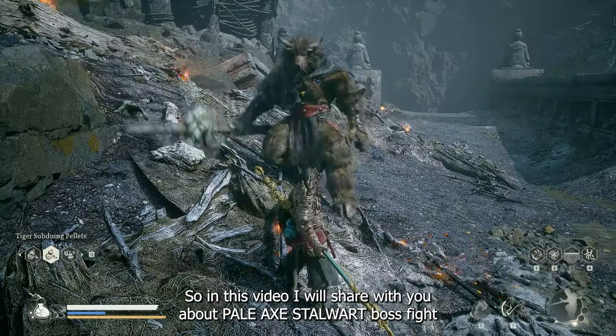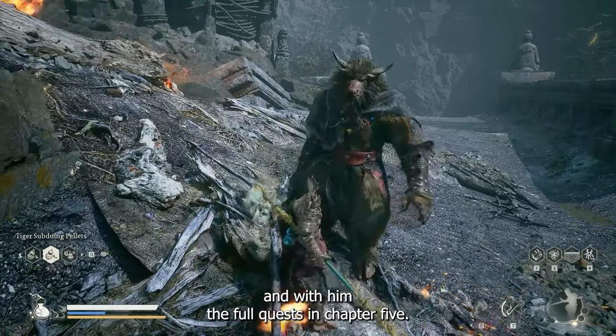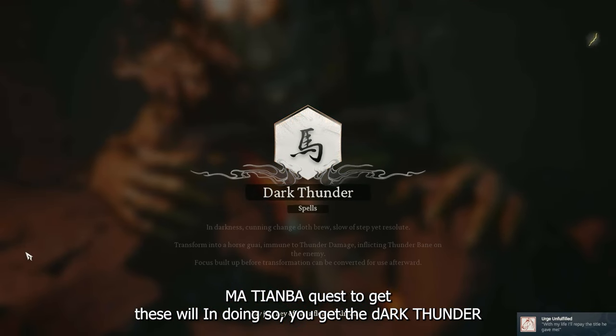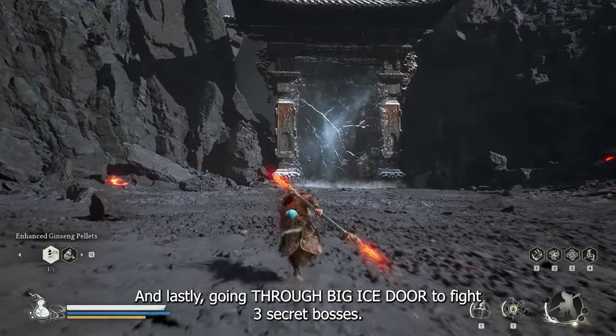In this video, I will share with you about the Pale Egg Stallword boss fight and his full quest in Chapter 5, the Ma Tien Ba quest to get his whip ability so you'll get the Dark Thunder transformation spell, and lastly going through the Big Ice Door to fight 3 secret bosses.